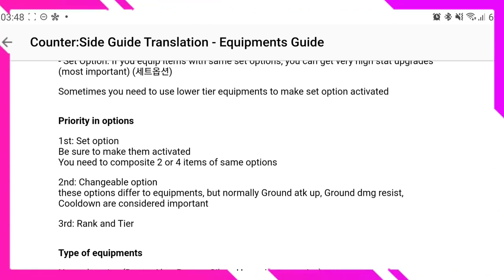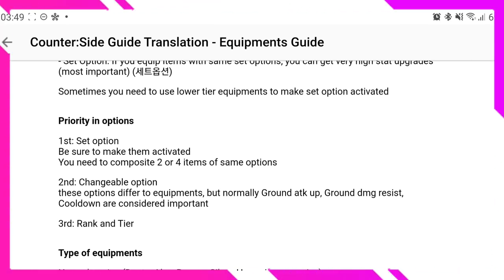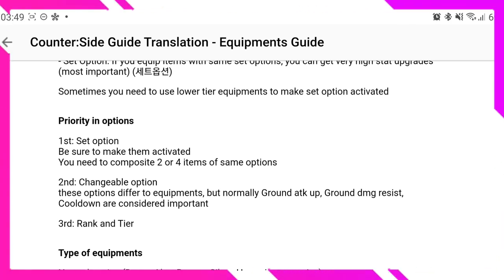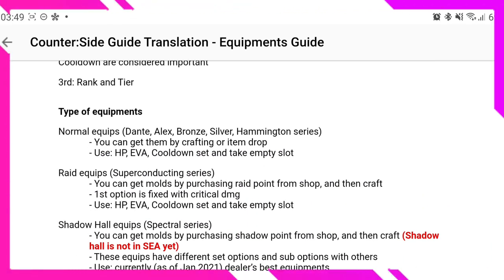Make sure the first two slots and the last two slots use different gear sets so you unlock two separate set bonuses. The second priority with your gear is changeable options — ground attack up, ground damage resistance, and cooldown are considered the most important. The third priority is rank and tier: even if you're starting out with tier one gear, still use it. So the priority order is: set options first, changeable options second, then rank and tier.